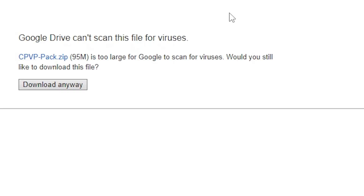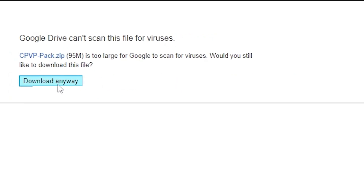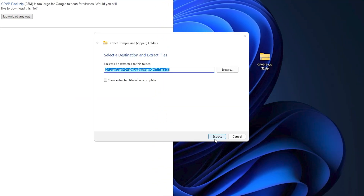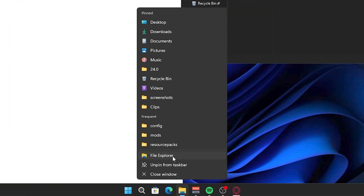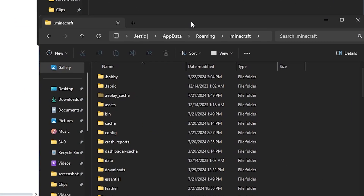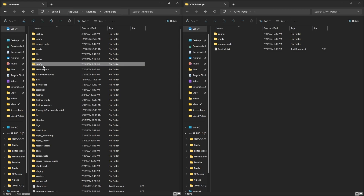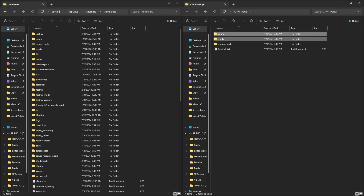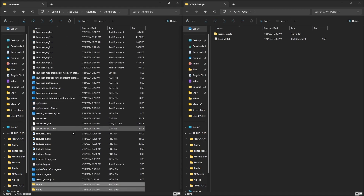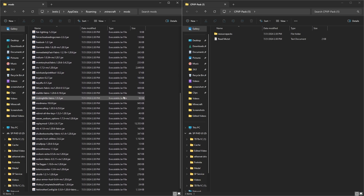Next, install my modpack using the link in the description. If it brings you to a page that says the file is too big, just click download anyway. To make it easier, extract it to your desktop. Once it's extracted, open up a new file explorer by right clicking on your file explorer. Paste in the file location we copied earlier — this brings you to your .minecraft folder. Select your mods folder and delete it, then select your config folder and delete it as well. Then drag the mods and config folders from my modpack into your .minecraft folder. This installs all my mods and gives you my configs so you don't have to set them up.